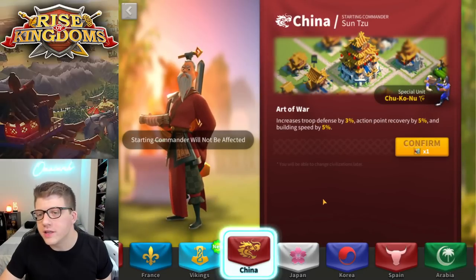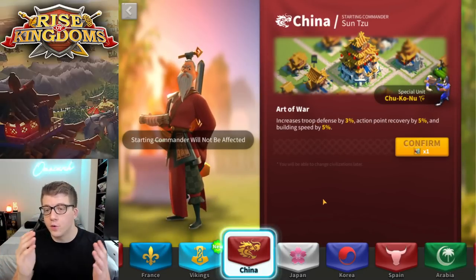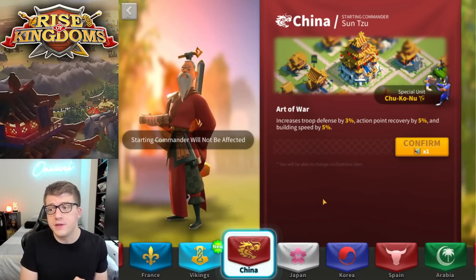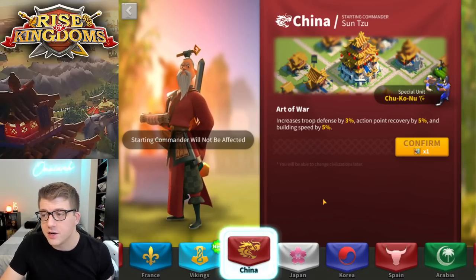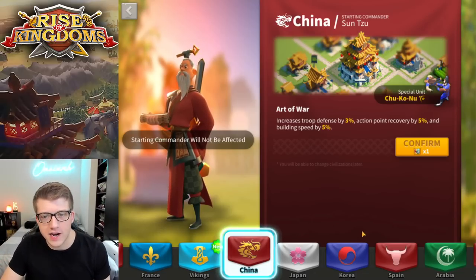China is another great early game starting civilization because you get Sun Tzu, who is very powerful — one of the best epics, if not the best epic in the game. Universal troop defense is nice, and 5% action point recovery is very good. Plus that building speed early game is going to be really crucial as well. But moving into mid and late game, I don't think China is a great pick for archer players.